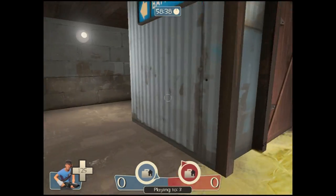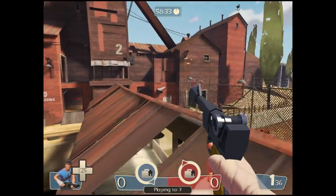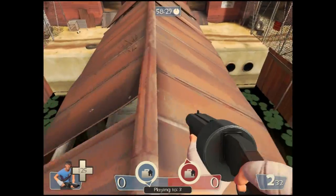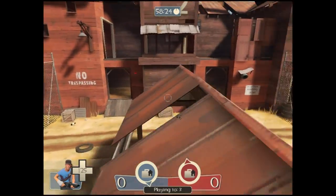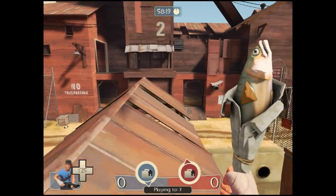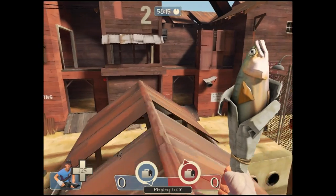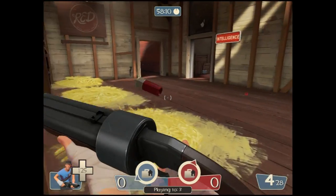Scout tutorial — just going to do a quick one. He's got a pistol and he's got a shotgun. Scouts are probably my least favorite class. The good thing about them is they're fast and they can double jump. Double jumping is you just press jump immediately and you can jump twice. You can also change directions to dodge. Scouts are just a recon — they dodge and pick up the little stragglers.